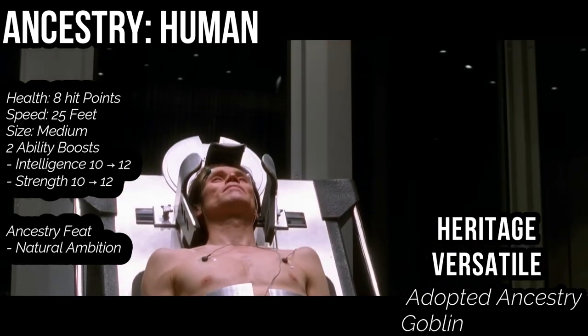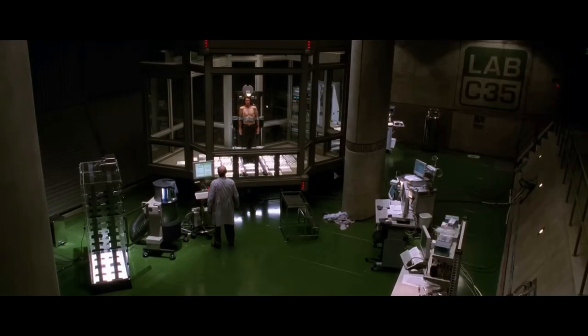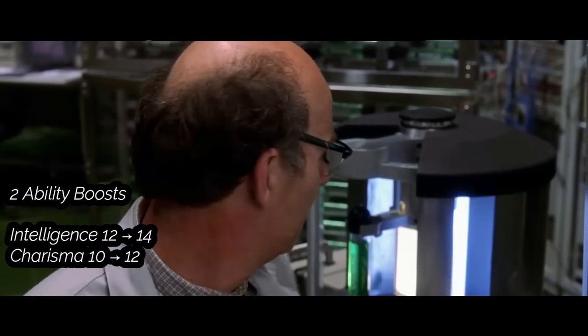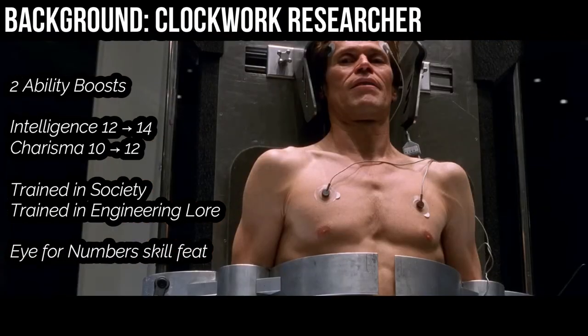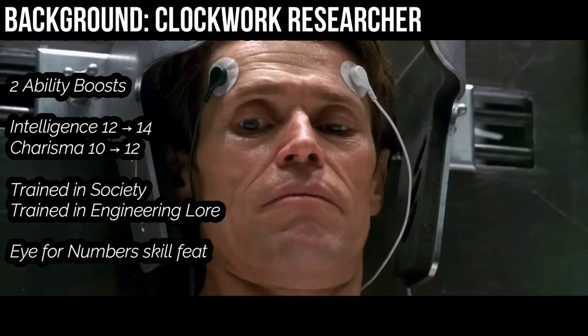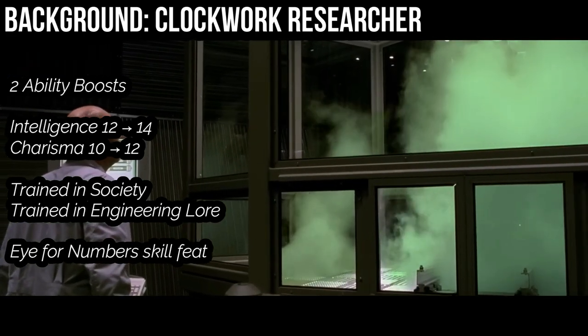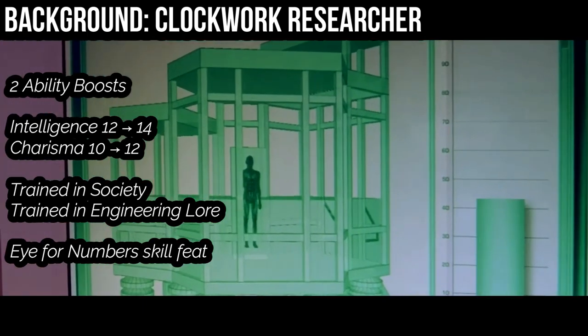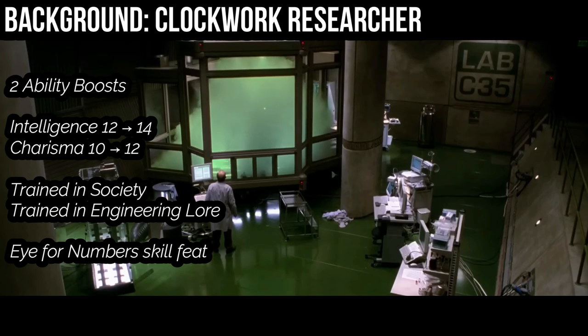For our human feat at this level, we're going to pick natural ambition — I'll talk more about that when we get to our classes later. For background, you're something of a scientist yourself, so I would suggest Clockwork Researcher. Choose free ability boosts — one must be dexterity or intelligence — so pick intelligence, and put the free boost into charisma, because come on, it's Willem Dafoe. You're trained in society and the engineering lore skill. You also gain the Eye for Numbers skill feat, which allows you to estimate how many items are in a crate, or guess how many people are in New York City as of 2002 — it's eight million, he says it in the movie.